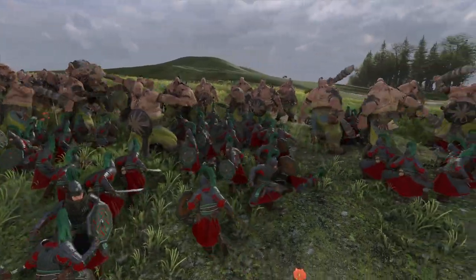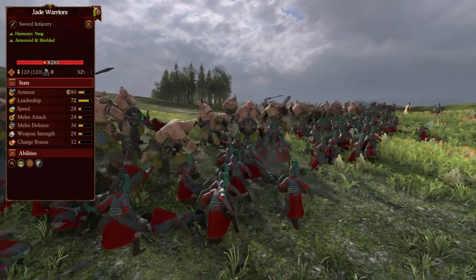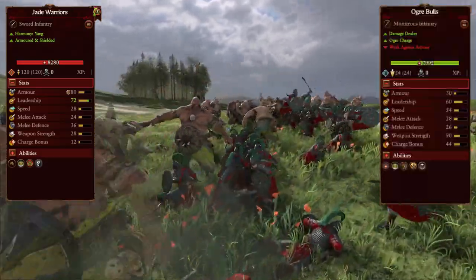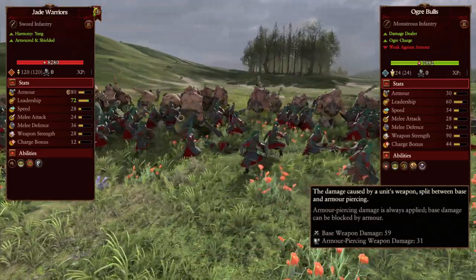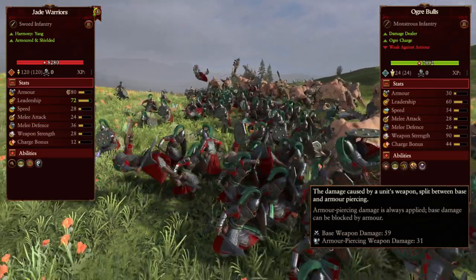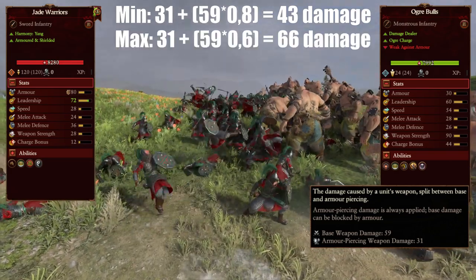As an example, let's say jade warriors were fighting ogre bulls. Jade warriors have 80 armor, so their armor reduces base damage randomly between 40 and 80%. Ogre bulls have 90 weapon strength, divided as 31 armor piercing and 59 base damage, so 31 damage always goes through unchanged and 59 will be reduced by armor. So the minimum damage an ogre bull will deal to a jade warrior is 43, while the maximum damage is 66.